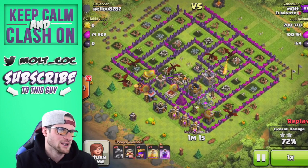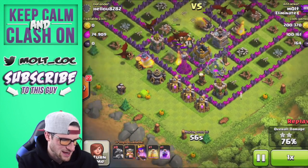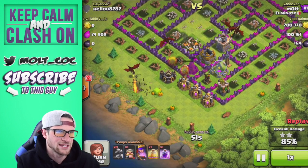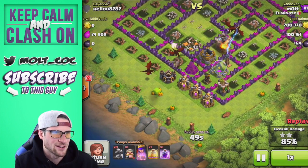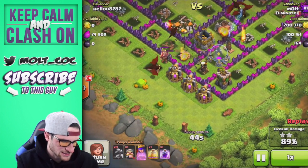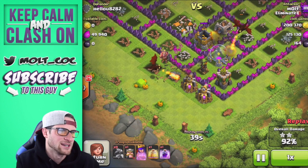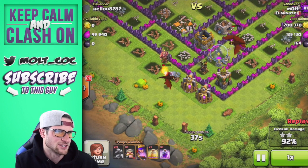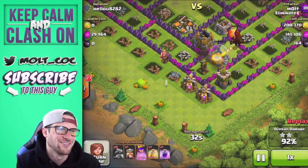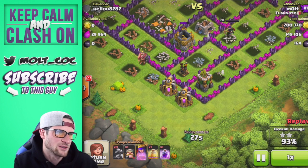We've got one, two, three, four, five, six dragons up. This dragon right down here just got taken out by that air defense, so we've got to get these dragons together, batched up, so they can take out this air defense and the rest of these buildings. We do have one dragon finally on the elixir pumps and he is going to have free reign over them until that air defense starts shooting at him.